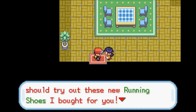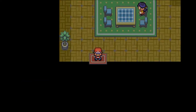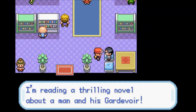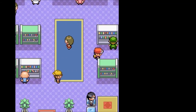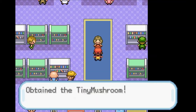Mom says I should try out these new running shoes — just hold down the B button. Let's explore first before we get to the ruins and go inside this library. I don't think anyone's gonna give us anything. And Relicanth, I think, is a big part of this game since the Regis are a big part.